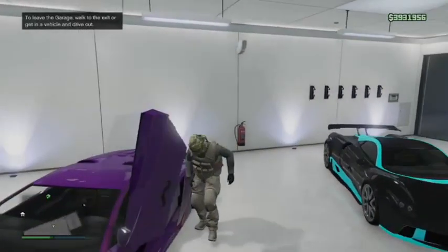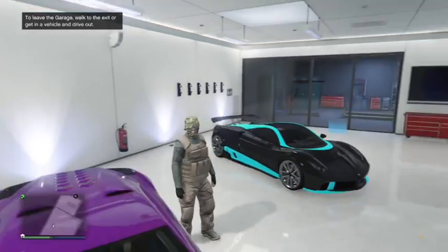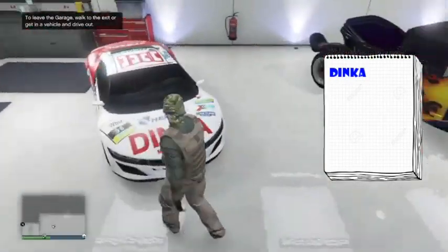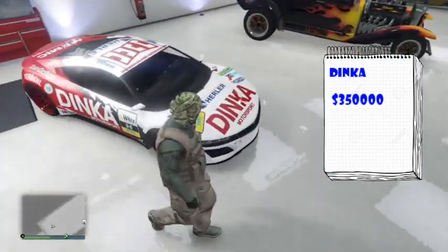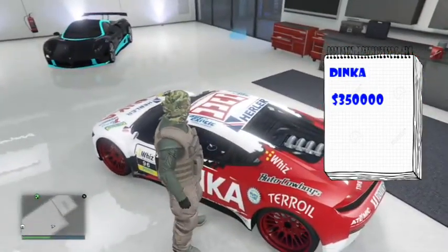This is actually called the Dinka — I keep mixing it up with that other orange car. I bought it for three hundred and fifty thousand dollars. There's not much to customize except the tires, which I made bulletproof. As you can see it looks amazing — the design is amazing.